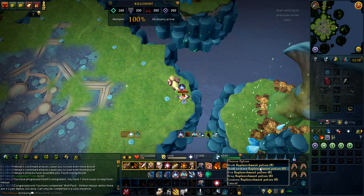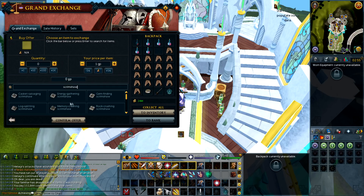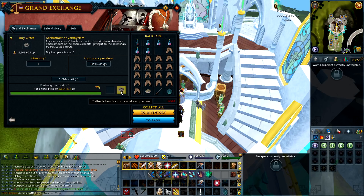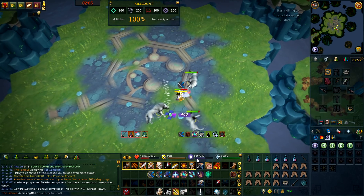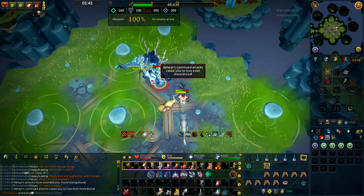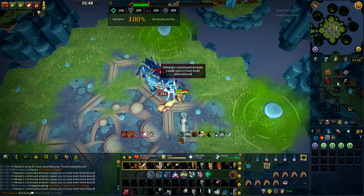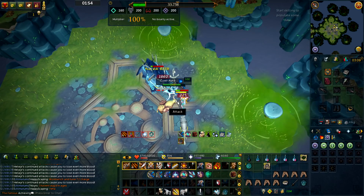I just got my first kill for Vindicta but it didn't go so smooth — I was really struggling with the keybinds. I keep dying here, so I'm probably just gonna have to buy myself a Scrimshaw of Vampyrism. Okay, 2.8 mil, not bad. The reason I bought the Scrimshaw of Vampyrism is because my keybinds weren't really suited for prayer flicking. I'm not really comfortable with dual wield melee because I don't fully know the rotations, and I sometimes mess up especially with prayer flicking on this part.